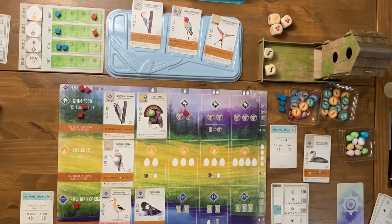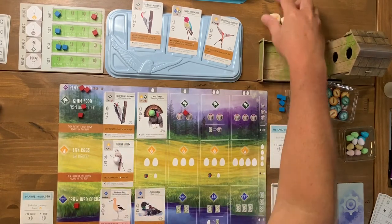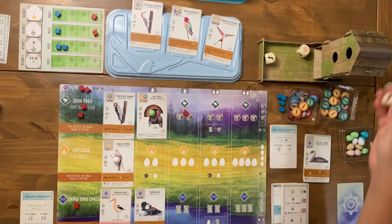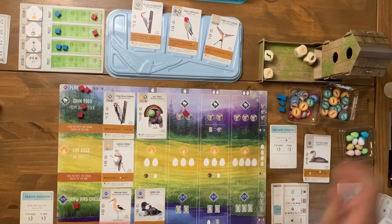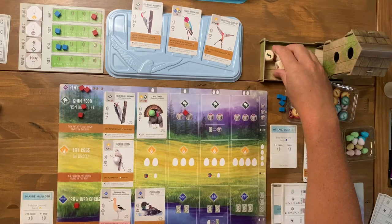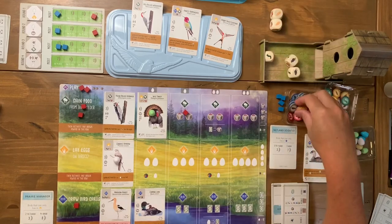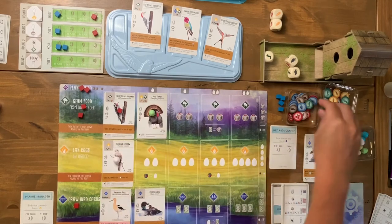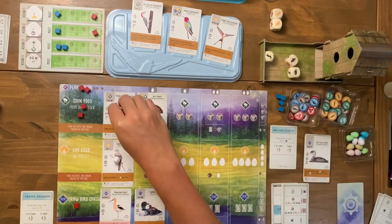I need more food going forward. I know I'll get one worm automatically from my bird power, but I need wheat too. So I take the gain food action and re-roll all the dice — there are lots of wheat showing after the re-roll.